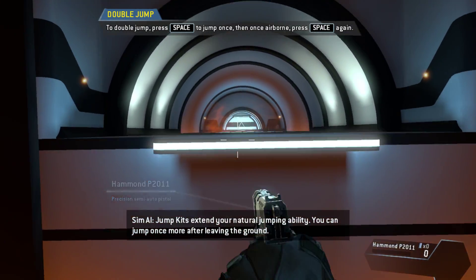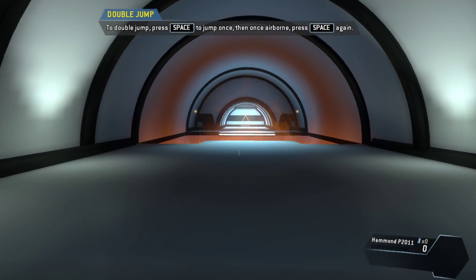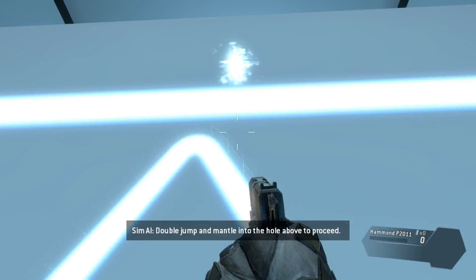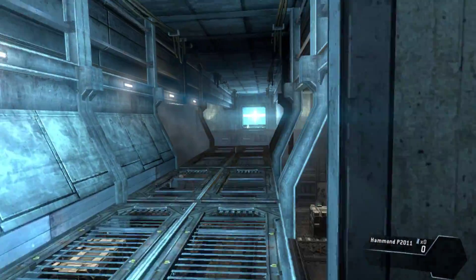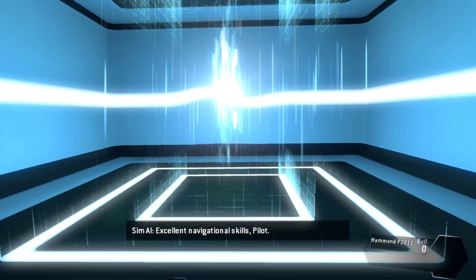Jump kits extend your natural jumping ability — you can jump once more after leaving the ground to cover even more distance. Wait longer before starting the second jump. Double jump and mantle into the hole above to proceed. Use wall running and double jumping to make your way to the exit. Excellent navigational skills, pilot — I know that, it's my skills!